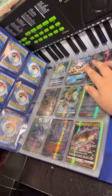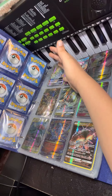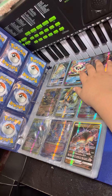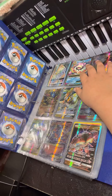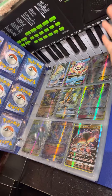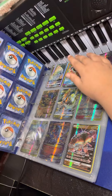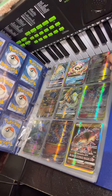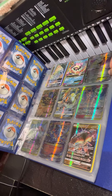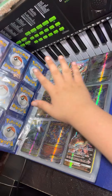Now I have this Toxtricity, which is also the last rainbow I have — I only have four rainbows. I got this from — I don't even know what this is. It's a Mega Slowbro, but I don't even know. This actually is the oldest Pokémon — not the oldest in age — it's from the first Pokémon card I've ever had.